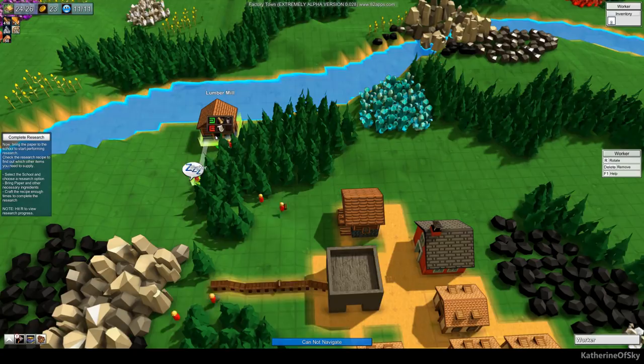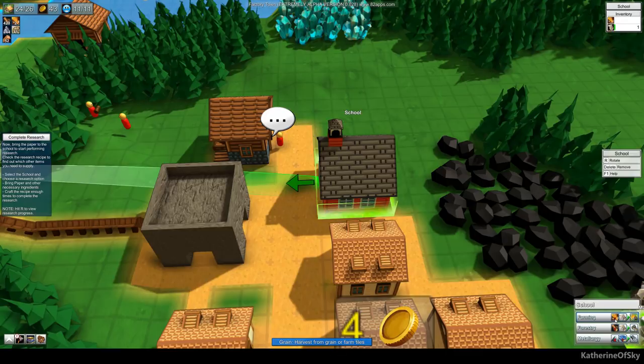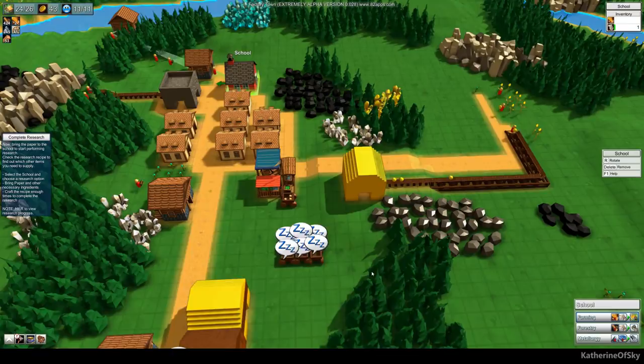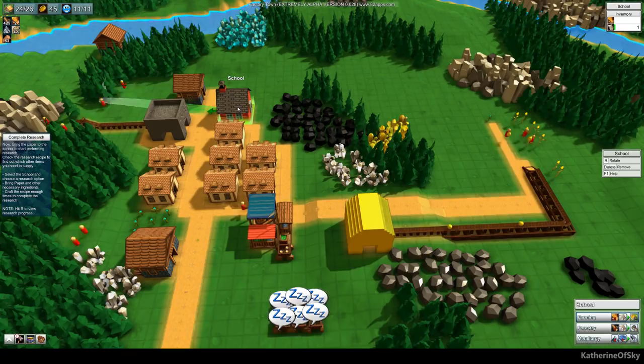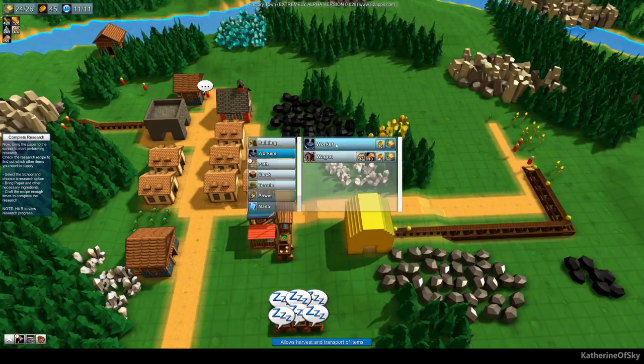We're getting paper into the school now. Here are our research options — we've got farming, forestry, and metallurgy. We'll go with farming first, and we need grain for this. We need 25 research points for the first two and 50 for metallurgy. We do not need to build a huge assembly line just for research — at least not yet.